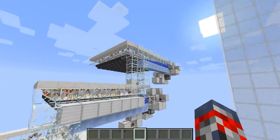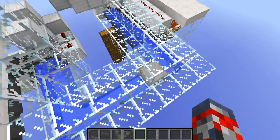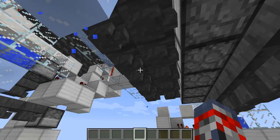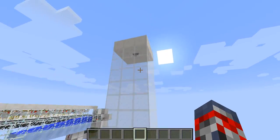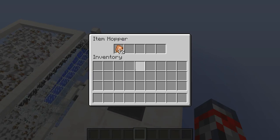Pretty much what happens is all the chickens from each of these little pens get collected. They all fall down here, come down here, and get into these little dispensers right over here, which then fill up with chicken eggs, as you can see right in here. They get shot into here, and then the chicken comes all the way up to the top right over here. Once it comes up to the top, it just simply stays here and goes in here.